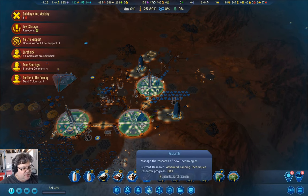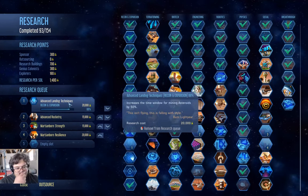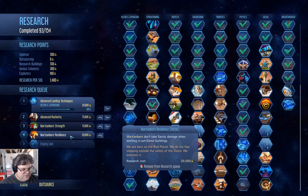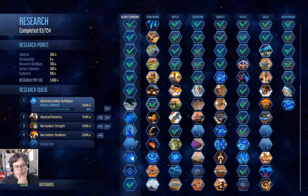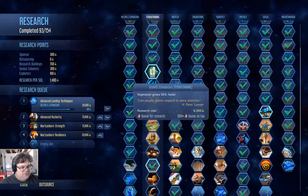We are currently researching advanced landing techniques, which will give us extra time on asteroids. Then we've got advanced rocketry where we can build rockets, and then Martian-born strength and resilience. Realistically, we probably want something else researched here — I'm not sure what exactly, so let's take a look.